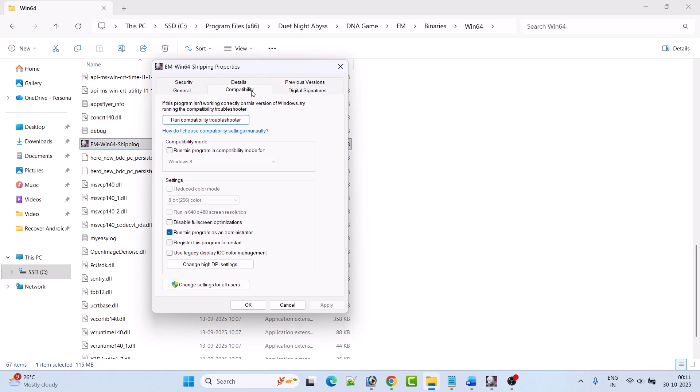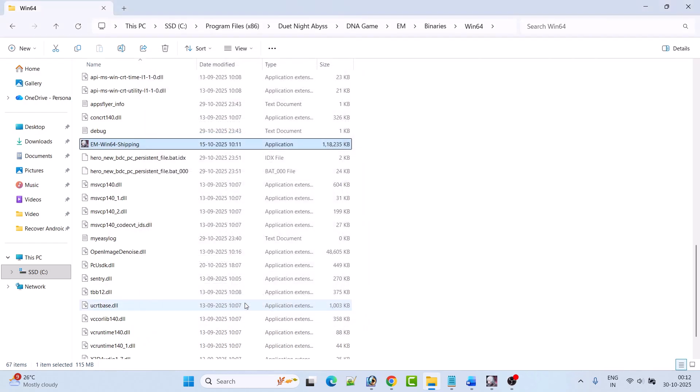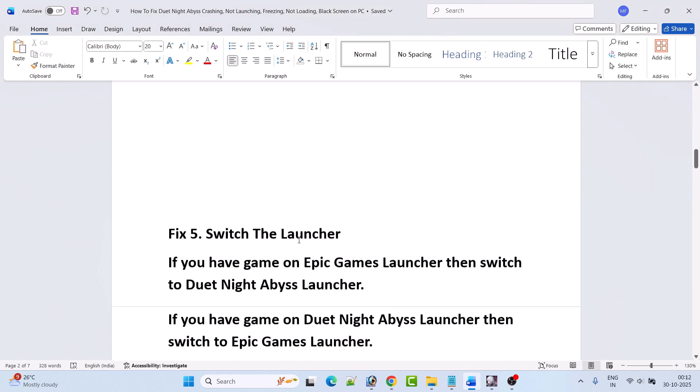If it still doesn't work, in the Compatibility tab check 'Run this program in compatibility mode for Windows 8', hit Apply and OK, then launch the game. If not working, select Windows 7 from the drop-down, hit Apply OK and check. If still not working, check 'Disable full screen optimization' as well. If none of these work, untick all three options and follow the other fixes in this video.